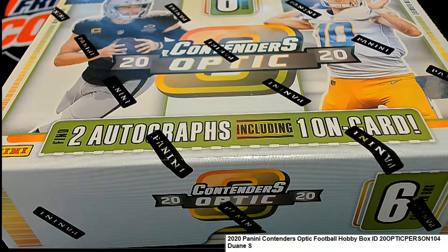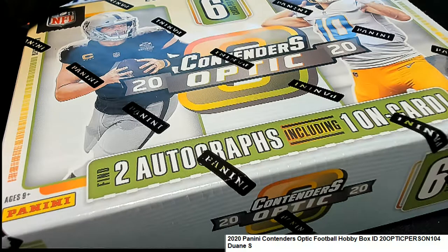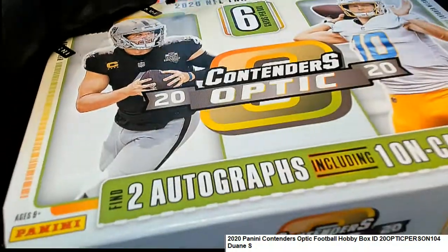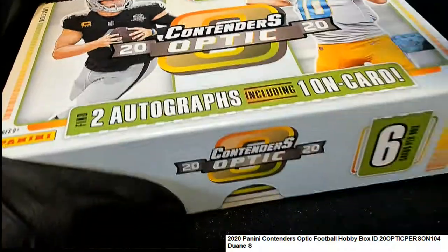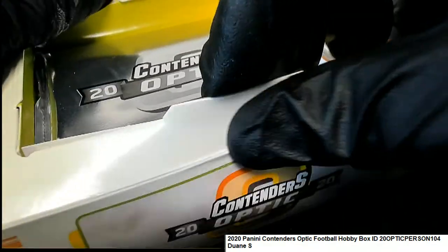We're gonna find out what happens in the break here in this Contenders Optic — 104 for Dwayne, what's it gonna be coming out of here. Give it a little good luck rub, doing everything I can to get you a big hit out of here. Let's find out what it is this time around in Contenders.